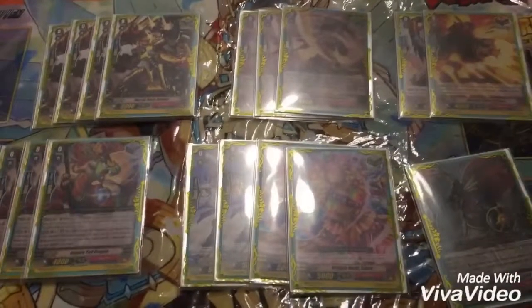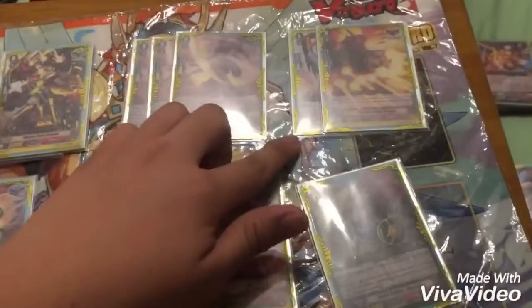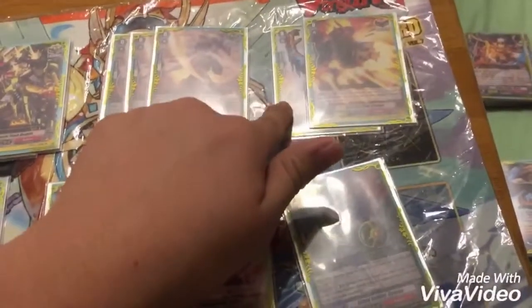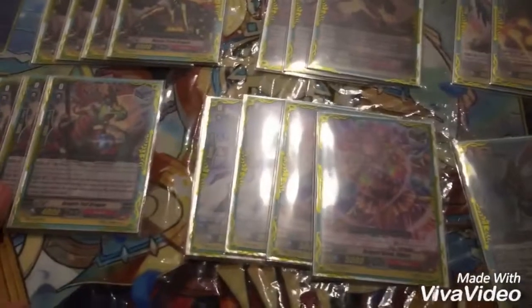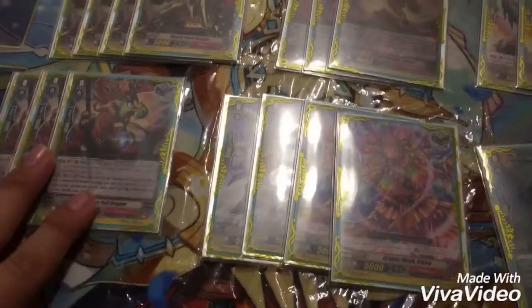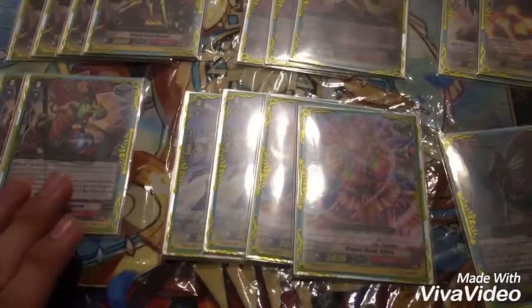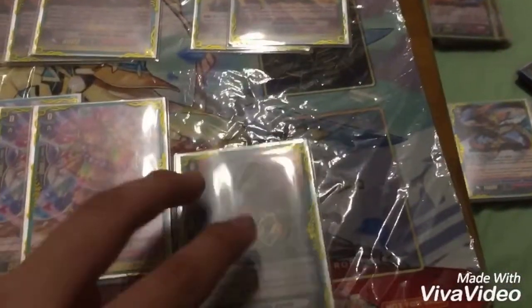Next we have the trigger lineup. We have 7 crits — 3 Blademaster and 4 Vanilla. We have 1 Seal Dragon draw trigger and 1 Gatling Claw, and I plan on replacing him with another Gatling Claw. 3 of the stand trigger here — he helps recycle himself back into the deck, adds some draw power and power. 4 Vanilla heal triggers. And Conroe — self explanatory: counter blast 1, retire him, add a Grade 1 to the deck, helps search out Nadell.